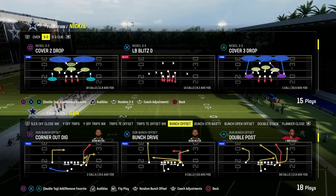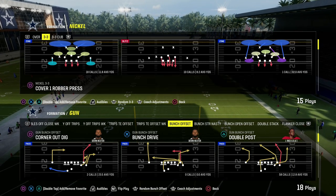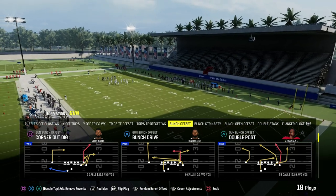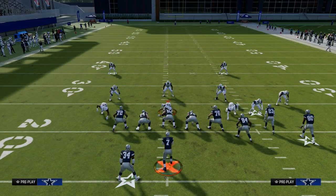Today's video is going to be all about beating man coverage. I'm going to show you my favorite way to beat man coverage in Madden 24 and one of the best route combos that you can literally apply to any formation in this game. The play we're going to take a look at today is the double post at gun bunch offset in the Colts playbook.